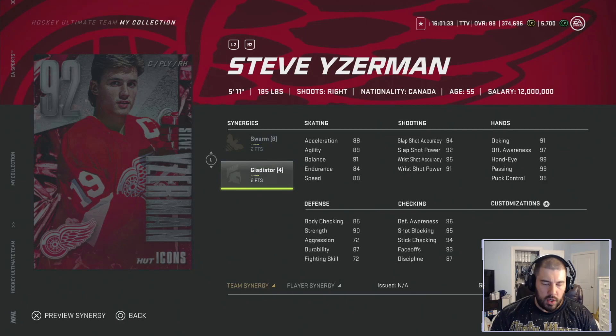As for his attributes with no synergies activated: 80 acceleration, 89 agility, 91 balance, 84 endurance, 88 speed — not the best skater but more than sufficient. You can get him up to 91 speed and 92 acceleration similar to Yari Curry. His shooting: 94 slap shot accuracy, 92 slap shot power, 95 wrist shot accuracy, 91 wrist shot power. His hands are phenomenal — deking is the lowest at 91, then 97 offensive awareness, 99 max hand-eye, 96 passing, 95 puck control.